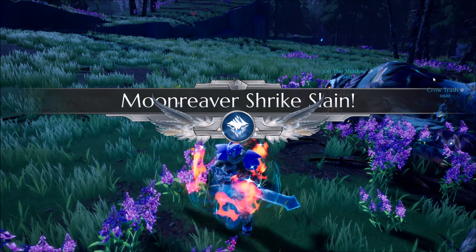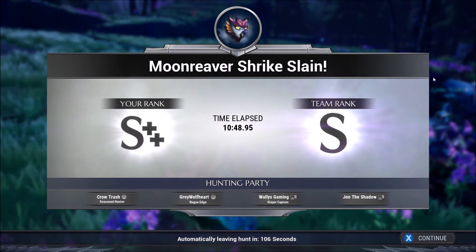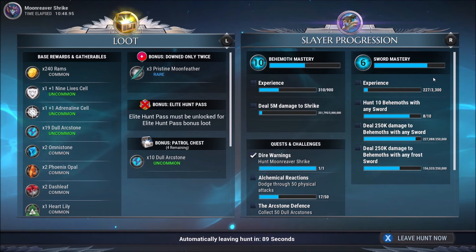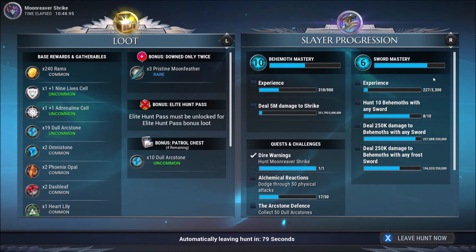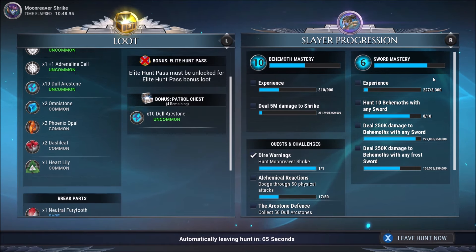My god, that was intense. That was a lot crazier than some of these previous hunts here. We actually got an S double plus, guys. Don't ask me how — we got downed twice, I do believe. And we also had to go through all five pots. So we got the nine life cell, the adrenaline cell, 19 dull arc stones plus 10 additional ones, three pristine feathers. It actually gave us three of these rare objects and says downed only twice. So maybe it was expecting us to get downed three times, because at this point in time the max armor and max weapons you can have is 300 when you first tackle one of these new behemoths. I think all of them are minimum 300 or 325, and it recommends having a minimum power level in both your armor and weapon slots of 325.